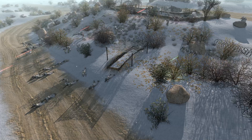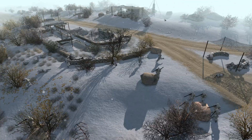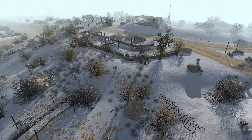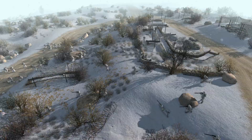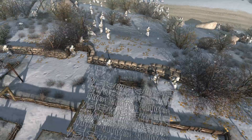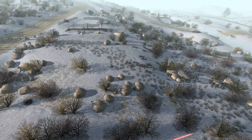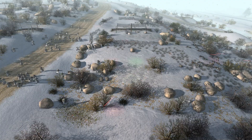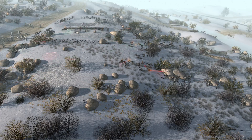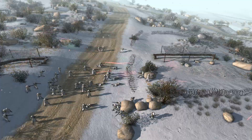The stormtroopers are sensing a bit of hesitance from the rebels and they're capitalizing on it by charging down this hill. We've only got a few back at the main Imperial base staying put, but the rest are going down the hill and are ready to confront the rebels. This is going to be interesting — I haven't actually played this battle too many times so this is kind of new to me.